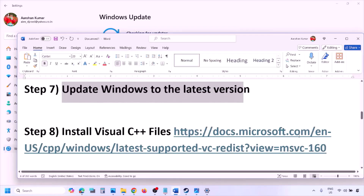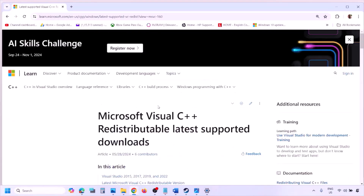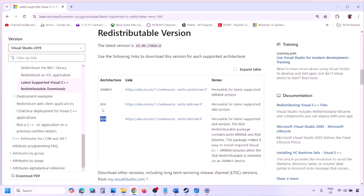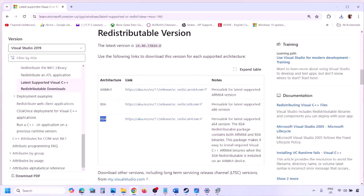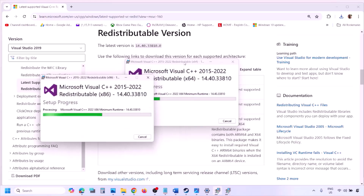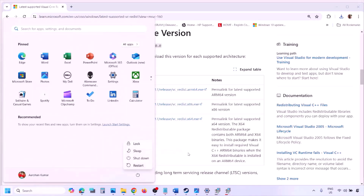The next step is to install the Visual C++ redistributables. The link is in the video description — open it in a browser to reach the Microsoft website. Download the Visual Studio 2015–2022 x86 and x64 versions. Run each EXE file; if you see the Repair option click Repair, otherwise click Install. Make sure both are installed, then restart your computer — restart is required — and launch the game.